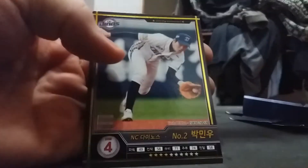Shim Dongsum, NC Dinos. Sona Sup — he's an all-star who's played in a few WBCs if I recall correctly. Bak Minwoo — he's a star second baseman for the NC Dinos. All right, I have five more packs for this box.